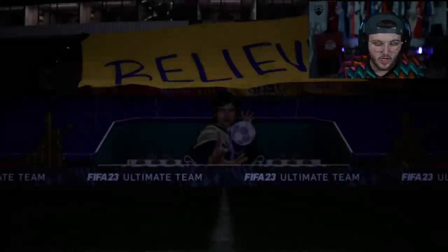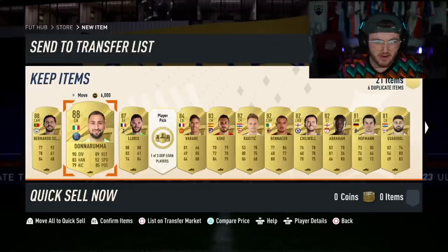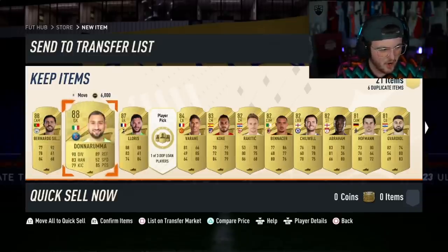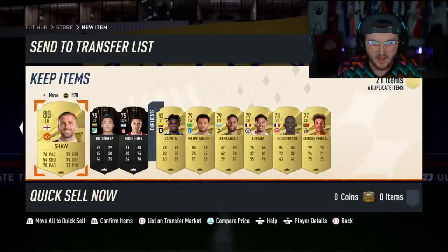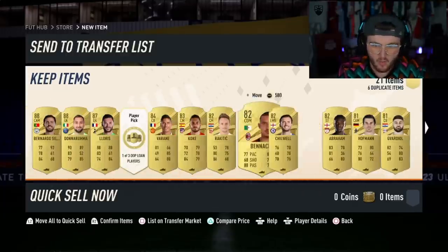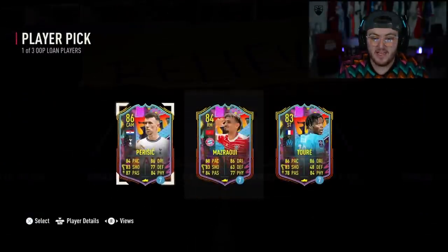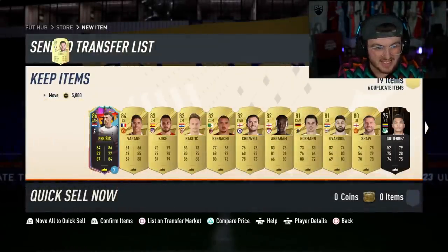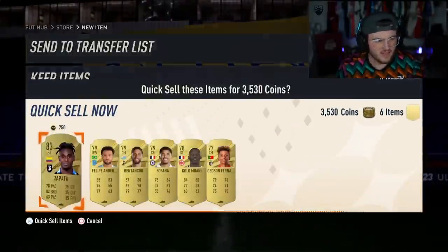He's starting to claw back the coins straight away. He's got Donnarumma - that's profit, right? Surely this has to be profit. Bernardo Silva, Donnarumma, Lloris, Rafael Varane - nothing in the dupes, but what a pack. The loan player is going to be Ivan Perisic - apparently this card is insane. That has to be profit. What a W, we take those.